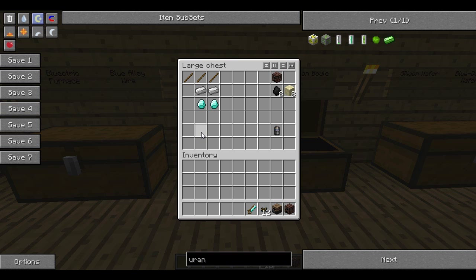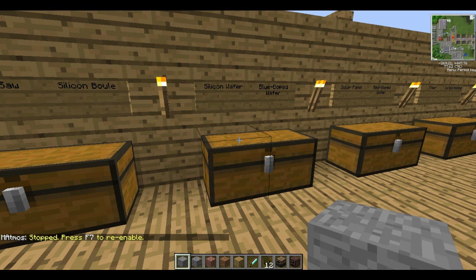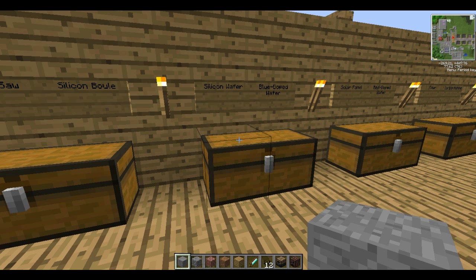So eventually what this is going to lead up to is making some blue electric solar panels. To start with we're going to need to make some silicon boules, which are made by putting coal and sand in the alloy furnace — this gives us one silicon boule. Basically these silicon boules are only used for turning into silicon wafers. If you put a silicon boule and a hand saw in a crafting table you'll get silicon wafers, which are just thin discs of silicon.